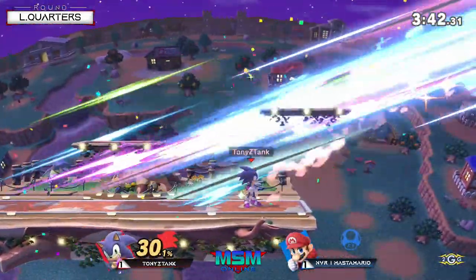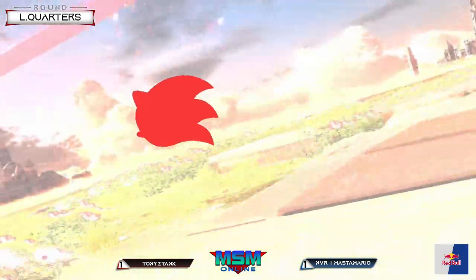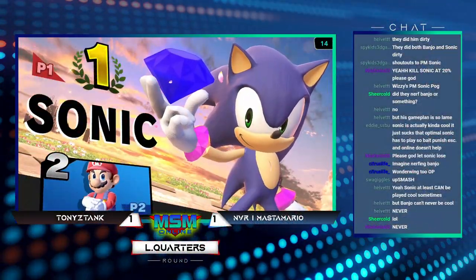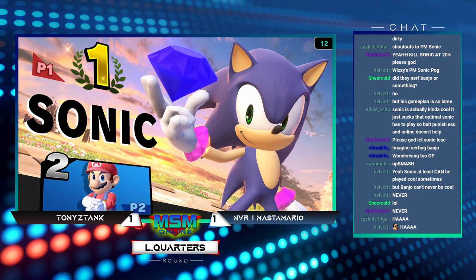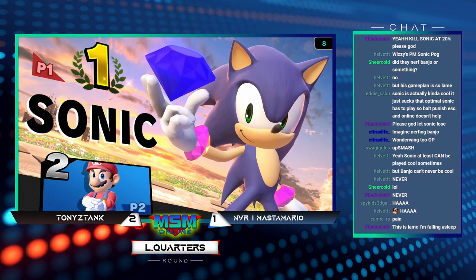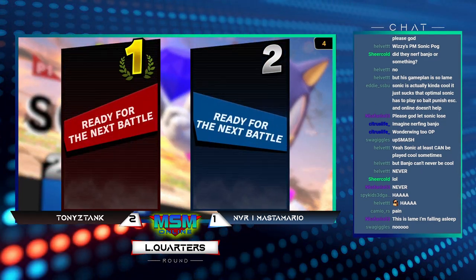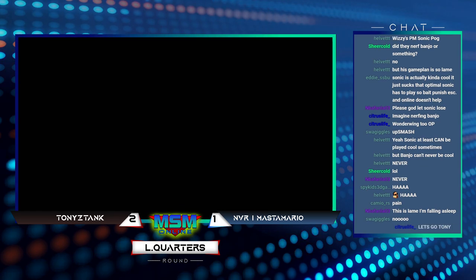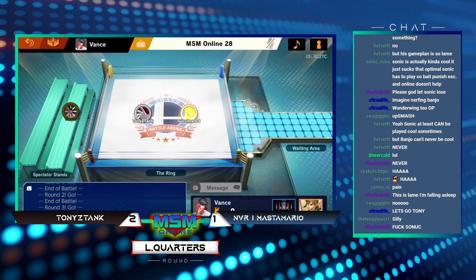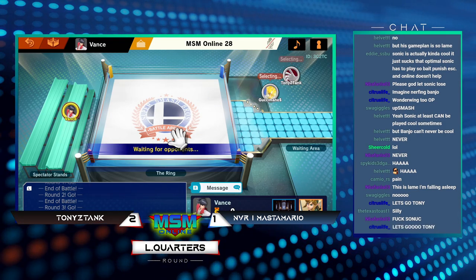He got hit by the forward smash — literally picked the one option he should not have picked to get hit by that. The first time he shielded it fine, but this time Tony made it work. He knows how to specifically get it within that frame when he gets up, and forward smash just has pretty good lasting frames. Tough for Master though.